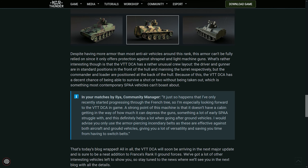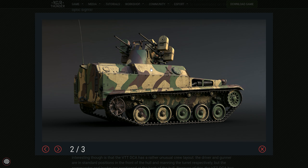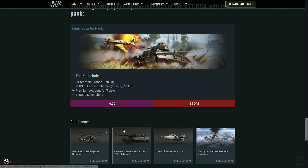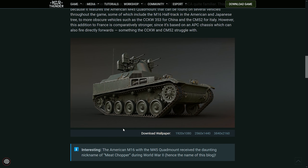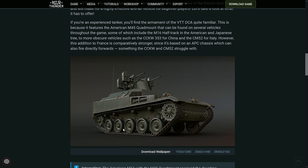Let's talk about the vehicle itself. It's basically an AMX-13 APC, as you can see, but it has the quad 50 cals from the US on top of it. It's going to be a Rank 2 vehicle, as you see here. There's nothing too crazy — it's just an SPAA that is very lightly armored, but at least it does have some armor, which some SPAAs don't have at all.